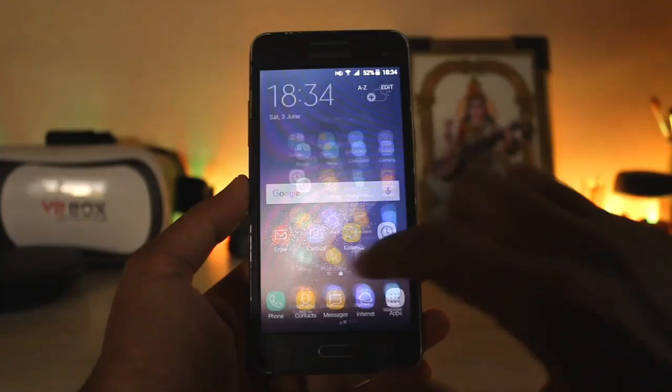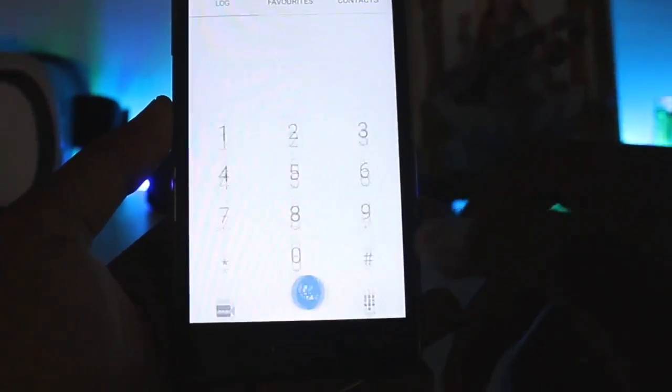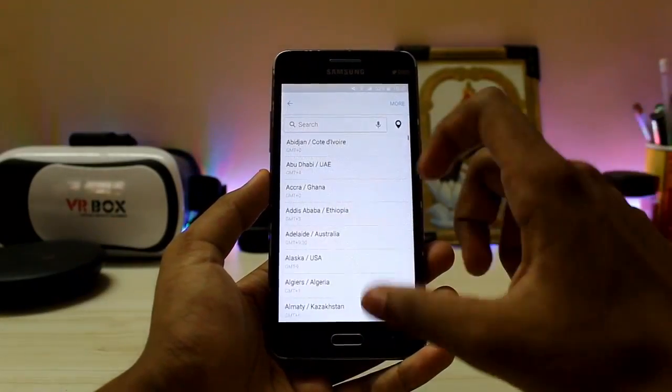It also has the Samsung Notes from the Galaxy S6, which is very nice. If you look closely over here, it's in a teal blue — now it's green. I should just put on the light. Going to the world clock and other apps, all of the apps are skinned versions.